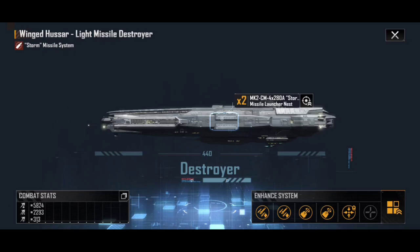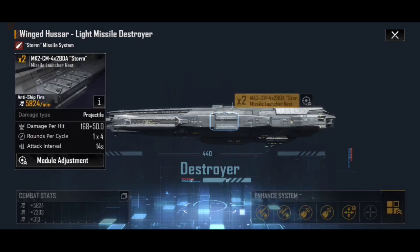If we tap on the actual name of the weapon — the x2 Mk2CM Storm Missile Launcher Nest — it takes us to the weapon system page, which is worth an in-depth look. The first thing to notice is that it's an anti-ship fire weapon system at 5,824 per minute. Unlike other games that reference DPS, Infinite Lagrange uses damage per minute, since battles can take so long that per-second figures become meaningless.